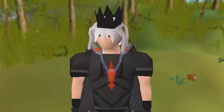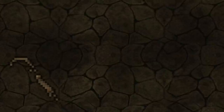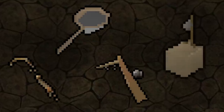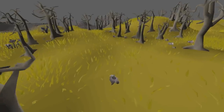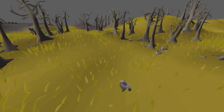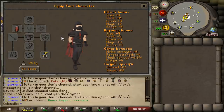Hey everybody! Today I'm going to show you how to get from 1 to 99 Hunter as fast as possible. First up, every method in this guide uses different traps and hunting equipment, which I will mention when I get to them. But unless you're doing a wilderness method, you're pretty much always going to want to be wearing weight-reducing clothing like Graceful, and if you can afford it, a ring of endurance.